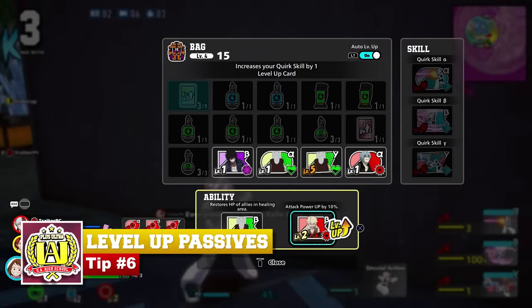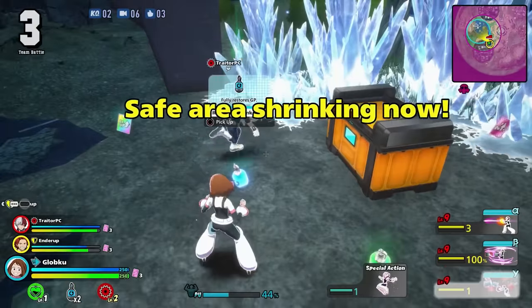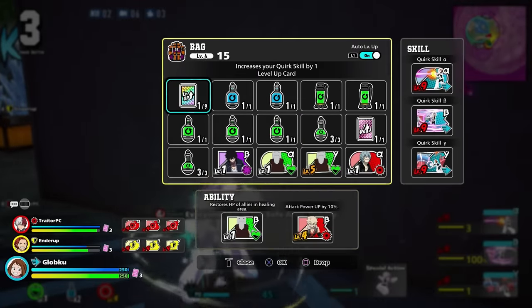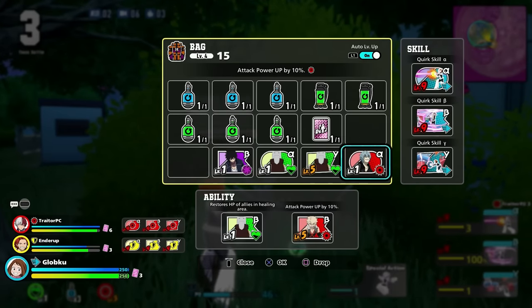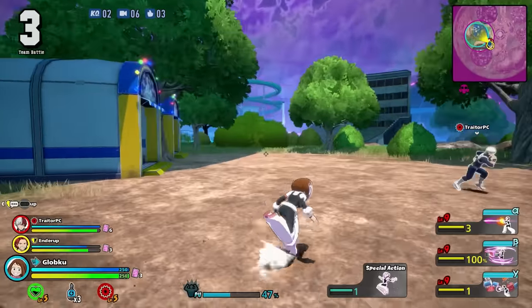On the topic of passive buffs, did you know that you can use level-up cards to level up your passive buffs? Let's say you've already maxed out your abilities and you're going into the late game with some level-up cards — these are not useless. You can use them for your passives. A leveled-up card doesn't make its effect stronger, but it does make them last longer. I only learned that recently, so I thought it would be helpful for you too.